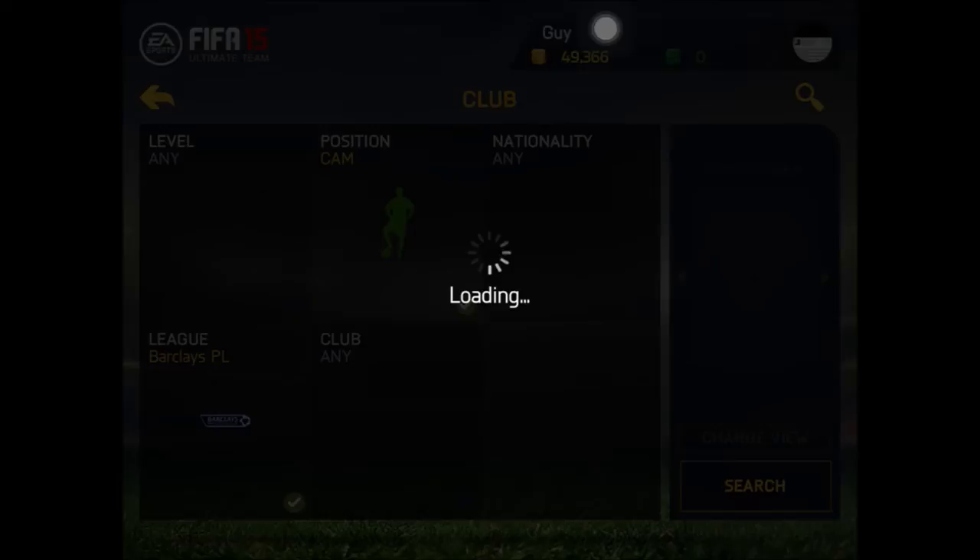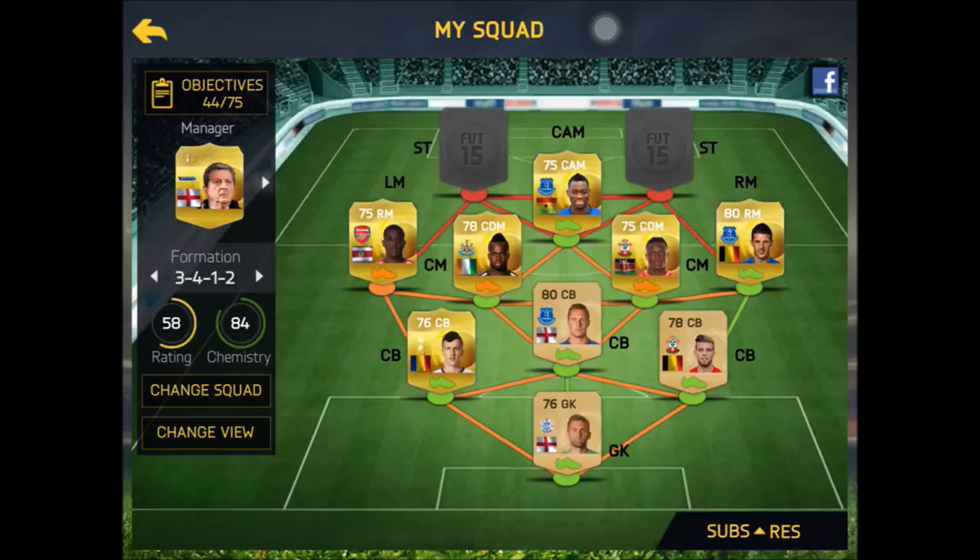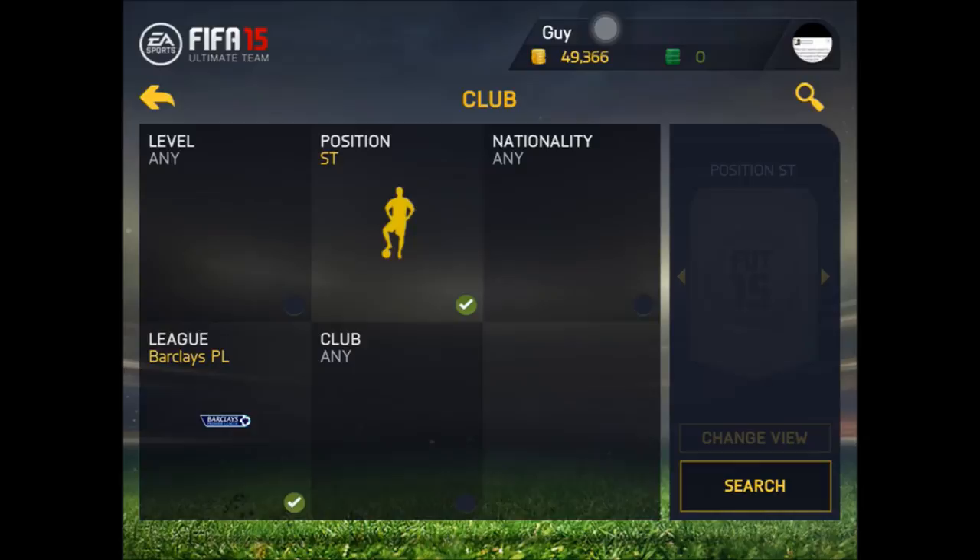Next we go into our CAM. Our central attacking mid was mainly added for his pace, and it is none other than Atsu. He is from Everton at the moment. Look at that 92 pace and 80 dribbling as well — he's just going to rip apart all defences and midfielders. He can just run straight through with him. He's a great player overall, and the main reason I've added him is because you've got your wingers who can run down the wings, and you've also got someone who can keep up in the centre.